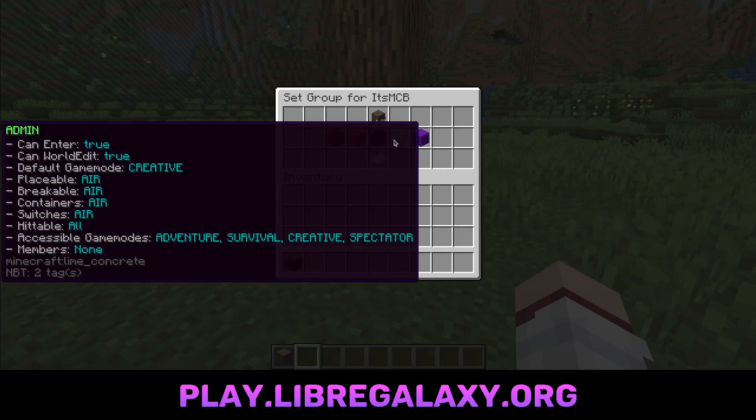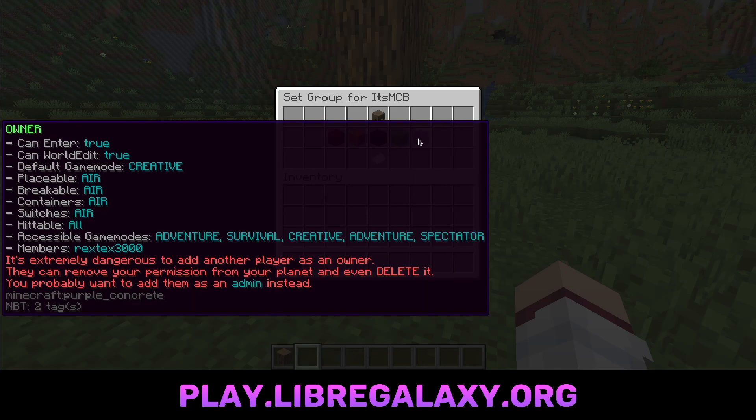Then above that is admin. Admin on your planet pretty much can place everything, and they can actually use world edit. And then there's owner. Only give owner to people you trust completely — because as an owner, they can delete your planet, they can remove you from your planet. Be very careful who you give owner to. Only do it for someone you absolutely trust, because it gives them the exact same amount of power as you. That's why there's red text there saying, 'Be careful. Are you sure you want to do this?'